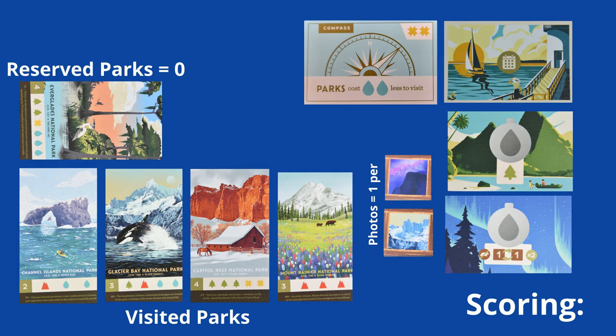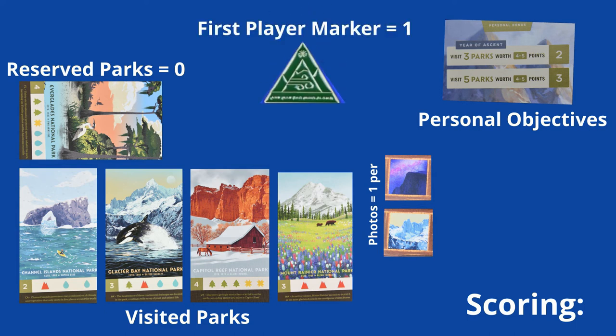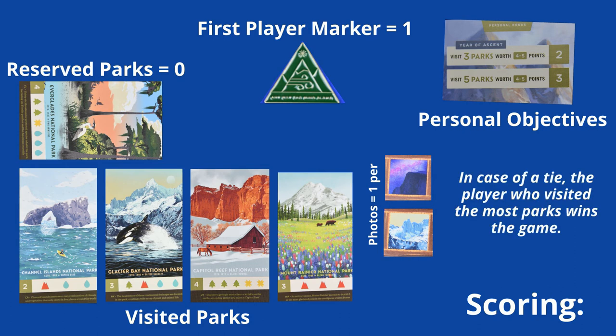Players tally their personal objective points that they were able to complete. The player who has the first player marker also scores one point, and the player with the highest score is the winner. If there is a tie, the player who visited the most parks is the winner.